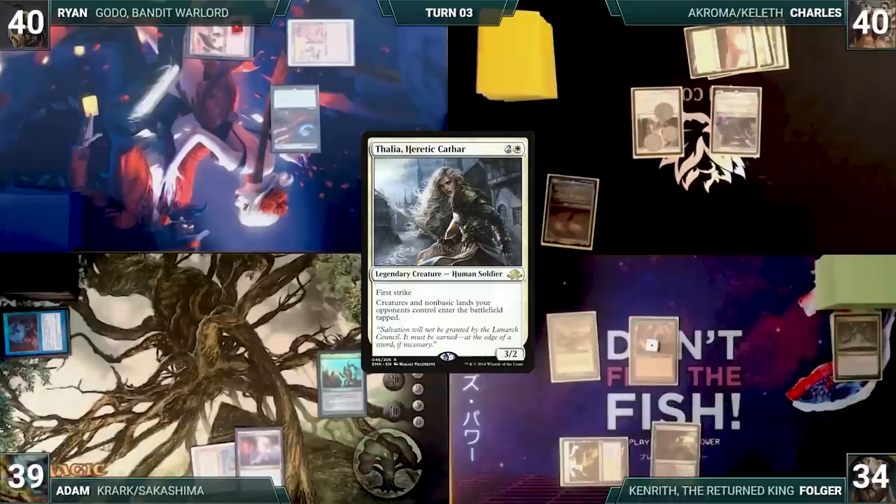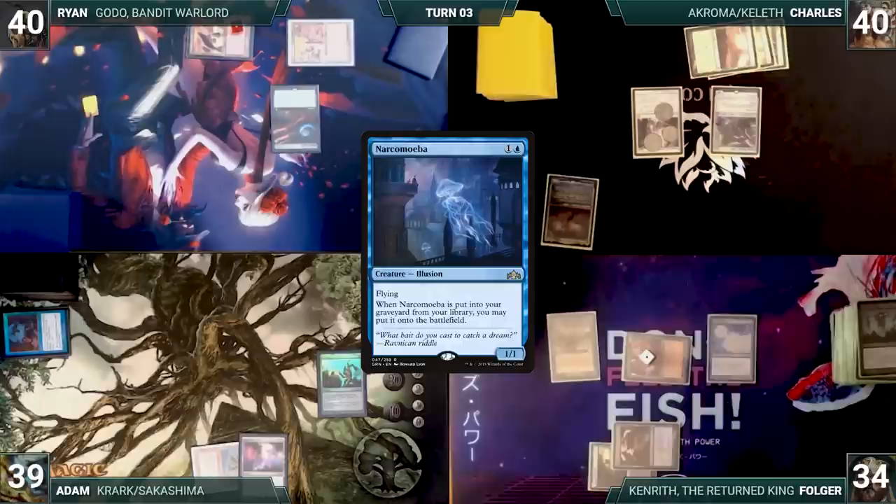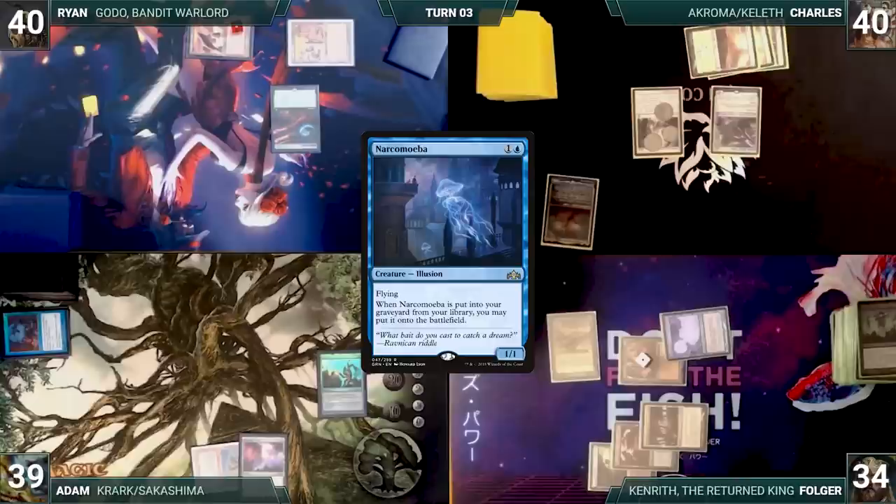Folger draws and in his first main phase adds a black through his Carpet. Folger casts Demonic Tutor and fetches up a card into his hand. Folger activates Hermit Druid. Hermit Druid resolves, Folger mills his entire deck, and Narcomoeba triggers. Narcomoeba returns from the graveyard onto the battlefield tapped, due to Thalia. Folger plays a Forbidden Orchard into play tapped. Bloodghast, now in his graveyard, triggers, and Folger returns it from the graveyard to the battlefield tapped.